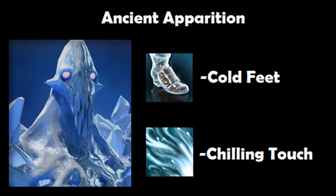Ancient Apparition is probably the best hero in terms of early laning phase because Chilling Touch gives Phantom Assassin extra damage, and Cold Feet is also very effective for damage output.